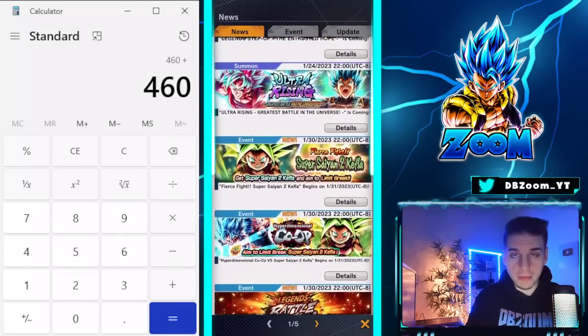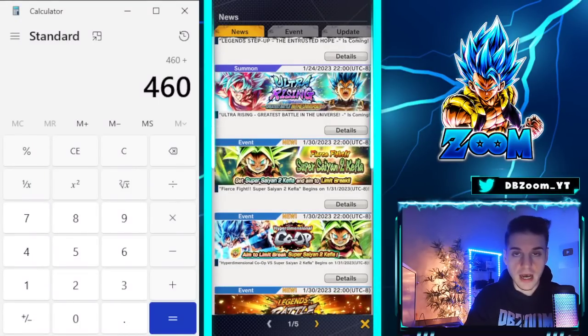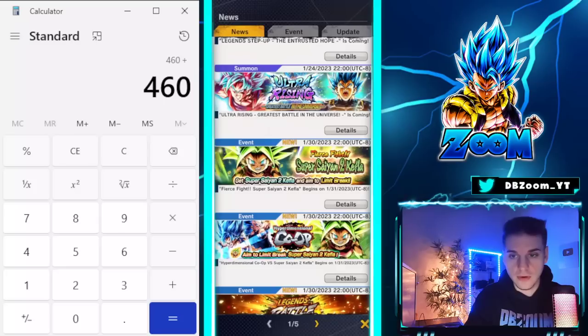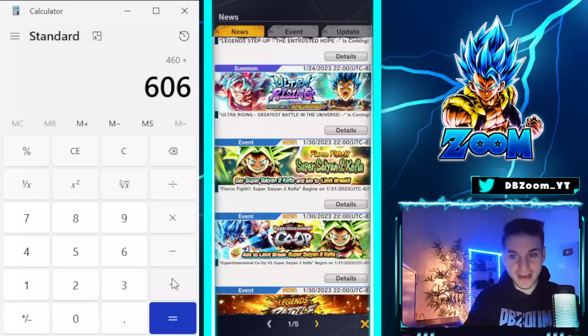We're also going to get the co-op event coming out tonight, and that can dish out at least 606 crystals — 300 from the shop and 600 from all the first-time rewards and crystals on the side. So that's 606 crystals. We've crossed a thousand.